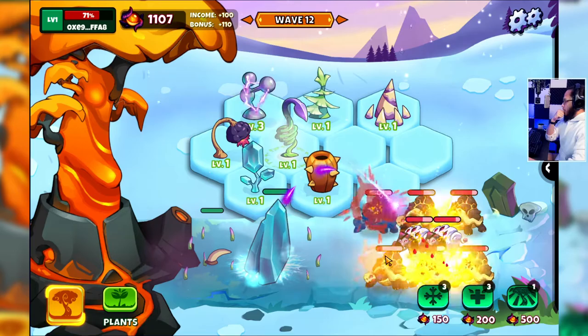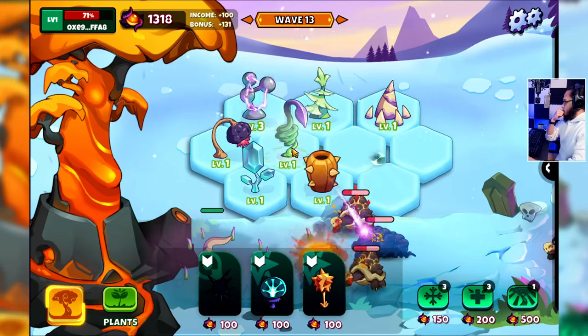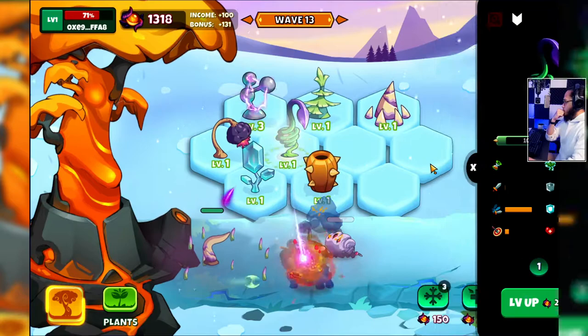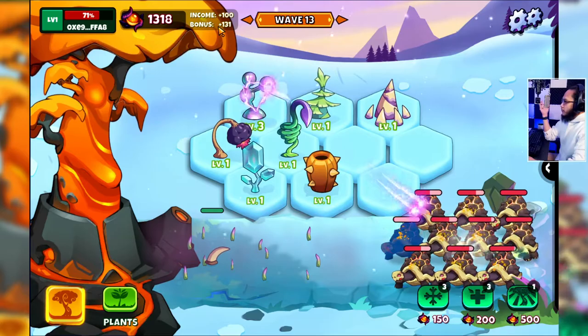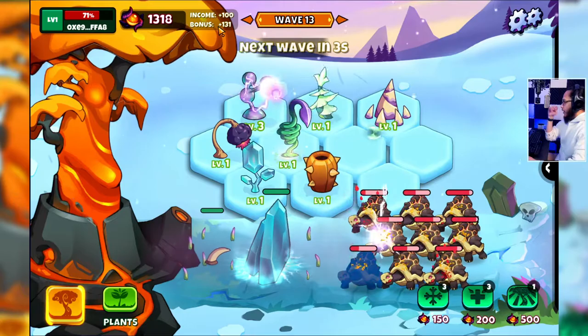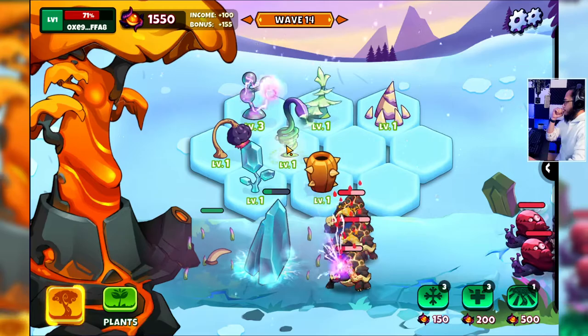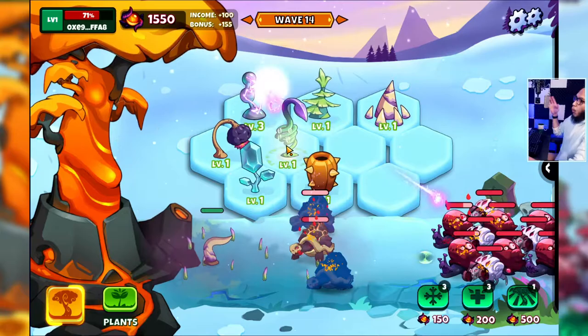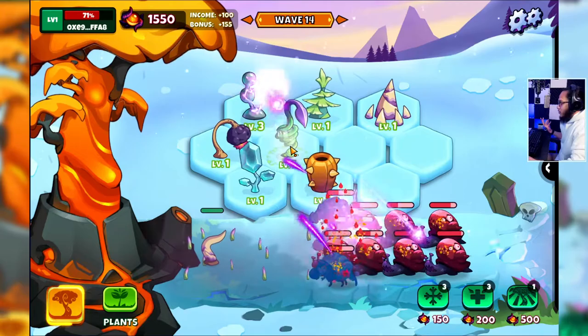I'm kind of worried — this is not the best lineup. The bonus is still 10%, right? So if everything is limited there's gonna be a ceiling. The question is how fast can you reach the power cap of your lineup. Now I understand — I have to take note of the waves in order to counter them if we play again.